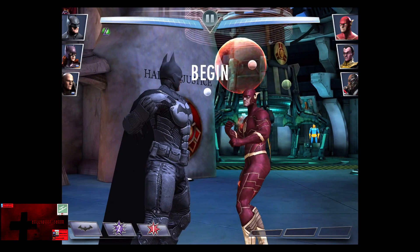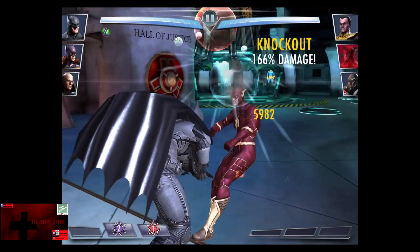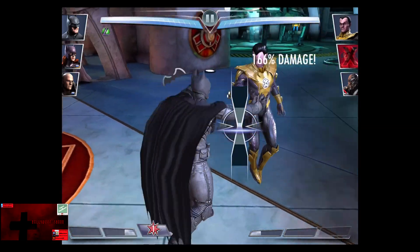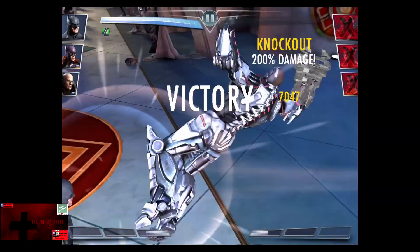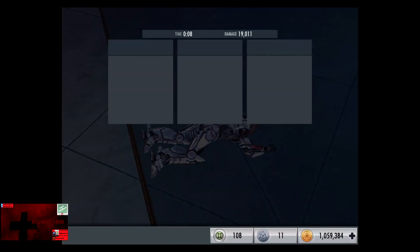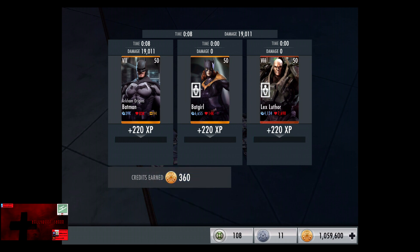So the rules are: try to get 200% as best as you can. We're at 0 for 1. Sinestro is knocked out, we barely missed the 200% there, and Cyborg takes the Explosive Batarang as we go 1 for 3 for the victory in the first fight. 220 XP, 360 credits.